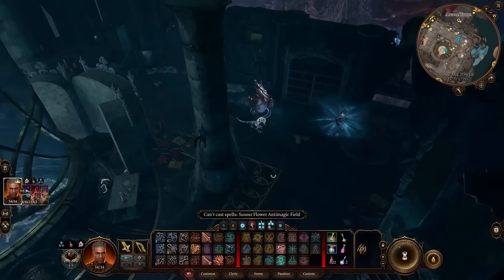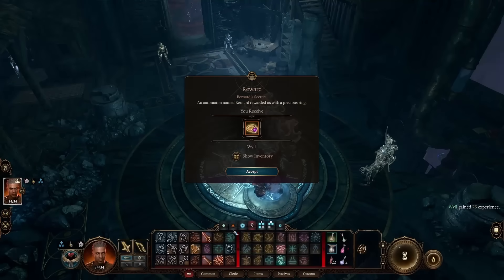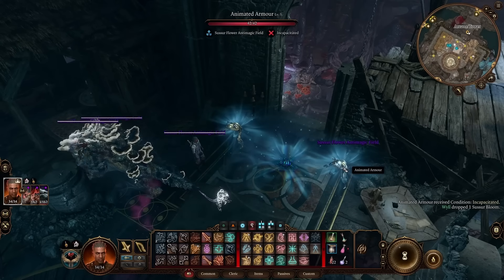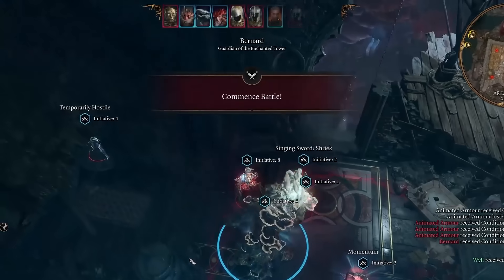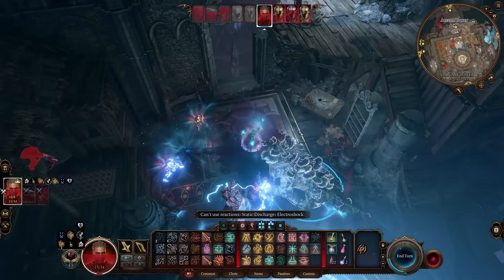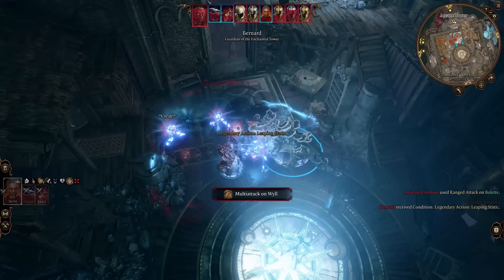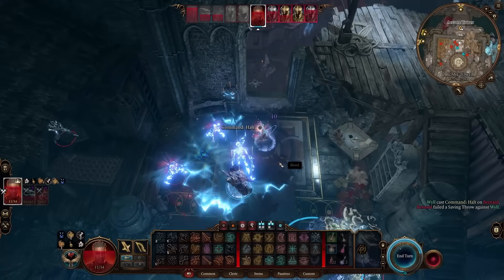The Bulette's bite does a whopping 8–52 damage, and it has an ability that only requires movement called Deadly Leap, letting it do insane damage. With this newfound absolute beast, we take out the turrets guarding the Arcane Tower and approach Bernard. I use a Susserflower to incapacitate the animated armors before starting the fight. Bulette almost takes out Bernard right away, but Glut gets badly wounded and I can't let him die as that would kill our killing machine. In trying to heal him I stand too close and get destroyed. Second attempt goes better — I halt Bernard, letting Bulette finish the job.